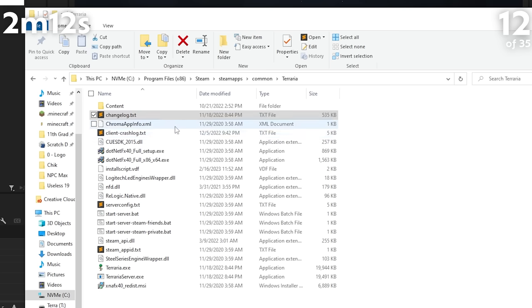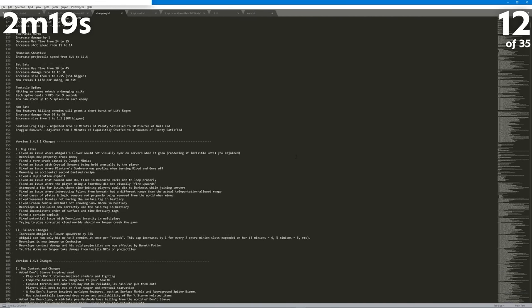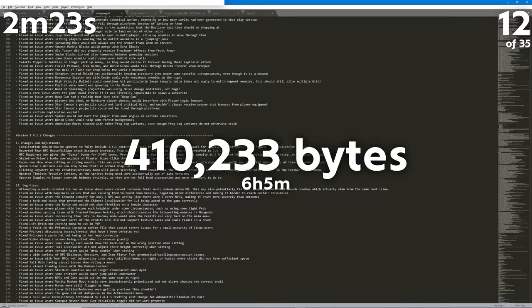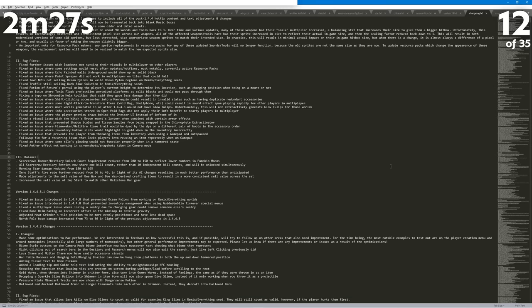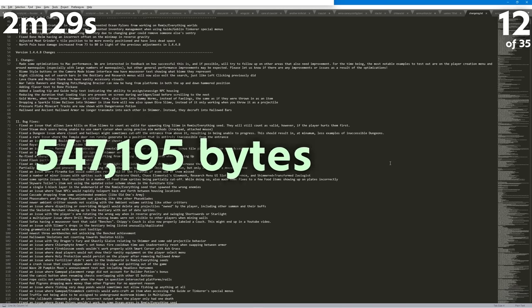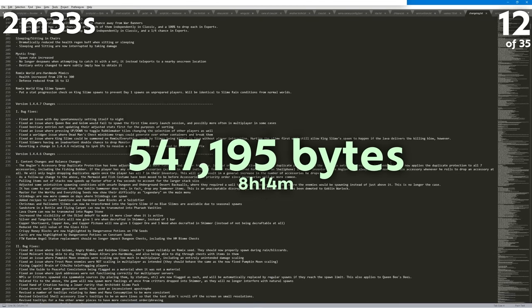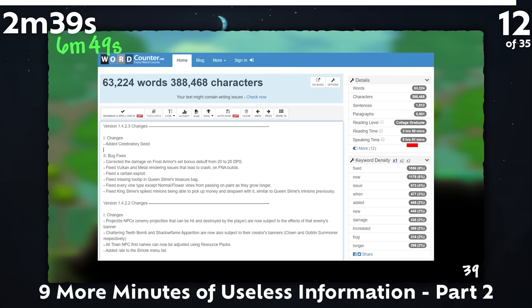In your Terraria directory within Steam Apps, you can find the Terraria changelog text file. When I last checked back in July of last year, it had a size of 410,233 bytes and took 6 hours and 5 minutes to read out loud according to wordcounter.net. Now in update 1.4.4.9, it has a size of 547,195 bytes and a speaking time of 8 hours and 14 minutes, up from under 6 hours and 400,000 bytes back in June of 2021 or 1.4.2.3.